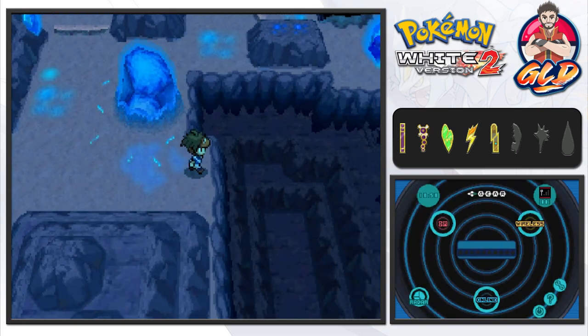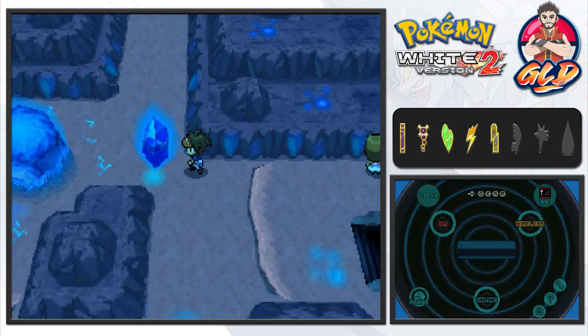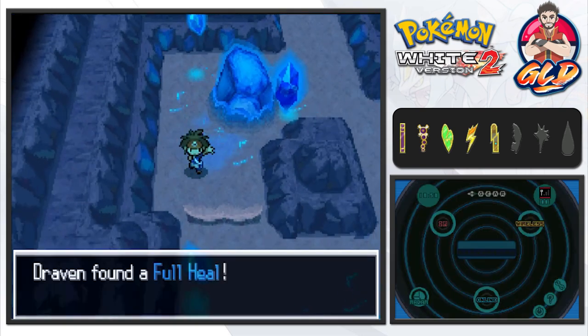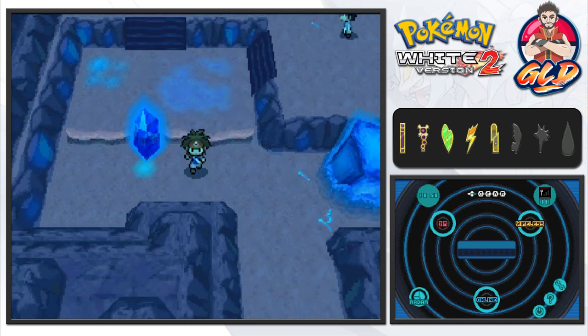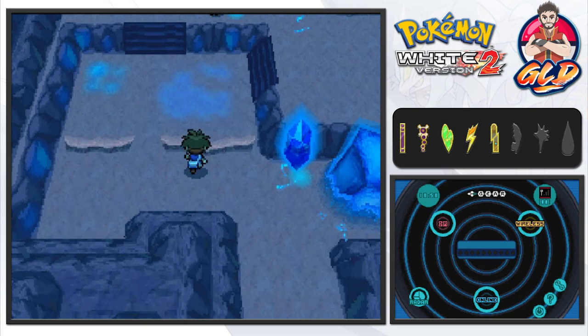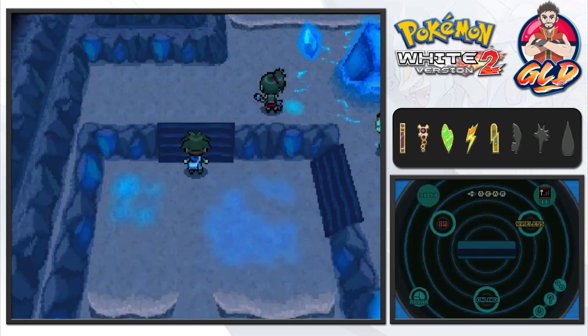As you can see, you can't push that one, but we are going to be pushing this one right here and grabbing some items that we need. I am using a guide to help me navigate because, well, good old Draven is not really good at remembering stuff anymore. Let's go ahead and use a Repel to increase our chances.